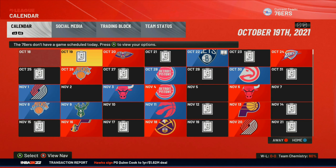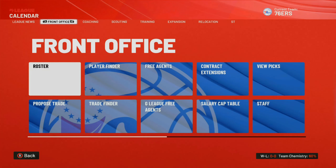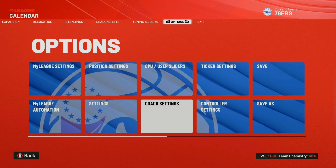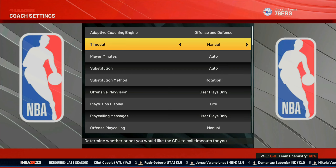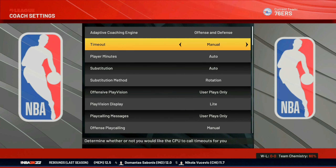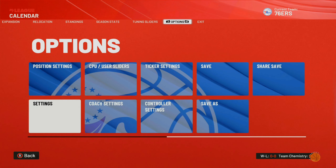Once you're in MyLeague, go to your settings and then Options. Go to Coach Settings and make sure you put timeouts on Manual. When the game is simulating, timeouts slow down the glitch significantly, so setting them to Manual will make the glitch go by a whole lot faster.